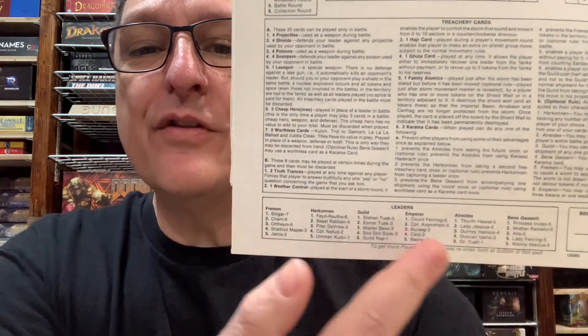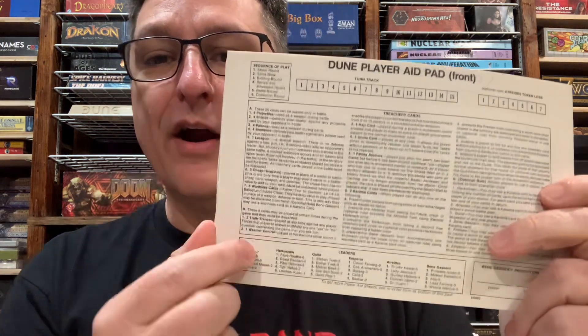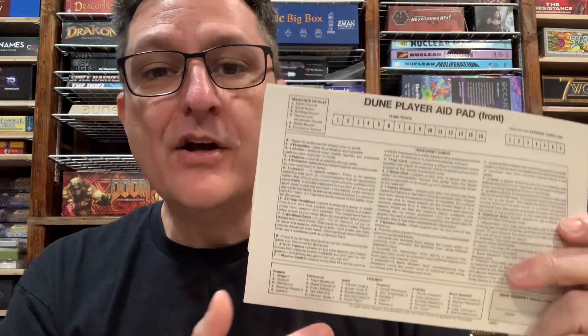Also, you had all of the leaders for all the factions here, because the way that they did traitors was you took all of your leader discs — here's the Fremen, for example — and the backs of them are just blank. You would put all of your leader discs down on the table, mix them all up, everyone would draw four, and then you would take notes — circling this is my traitor, and keeping track of which leaders you know are safe if you've drawn them. Then everyone would put their leaders back in, flip them all over, and reclaim them. Whereas with the Galeforce 9 edition, they've got a deck of traitor cards that correspond to each of the leader discs, so you draw those and are able to keep them — no need to write stuff down.